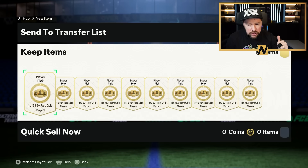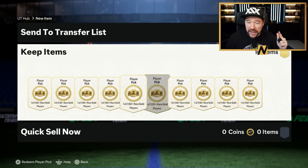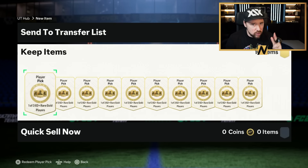However, we now have the 1 of 3 82 plus rare gold player picks back, the 84x10s back, and we've still got the Team of the Week player pick plus some other cool things to grind. I'm going to show you how to get the best out of it.